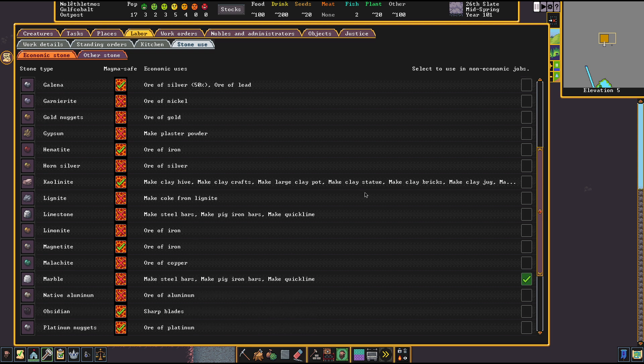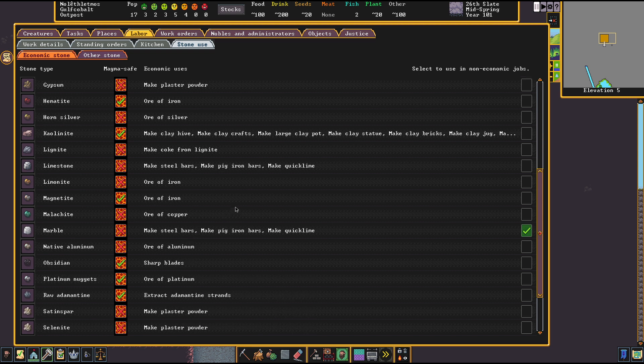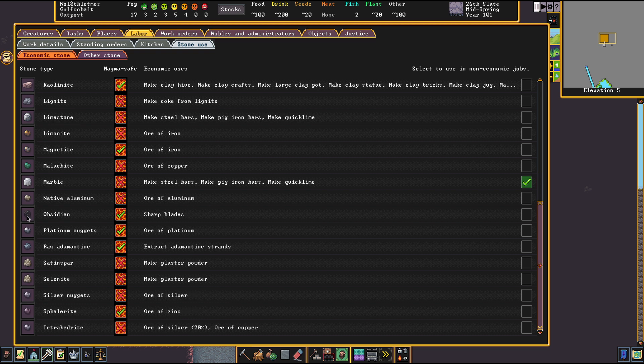Beyond that, there's only the field of ores left, and there's also obsidian, but I will give obsidian its own mention later because I personally don't see obsidian as an economic stone. So let's talk about the next topic: the magma safety of stones, before we go over to the other stone category.